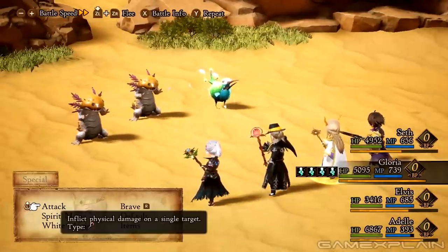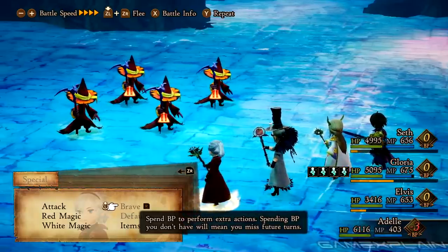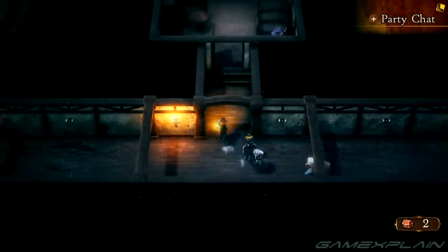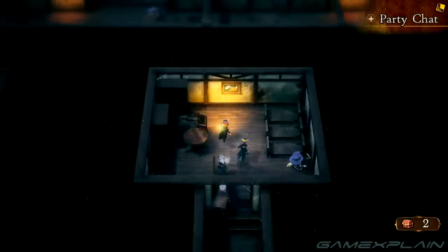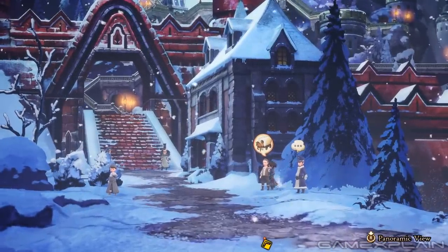Of course, I can always speed up battle with the battle speed option and smash the L and R bumpers to quickly toggle between brave and default options. But the real reason I can tolerate level grinding and enemy overpopulation are the two new awesome additions of wagon travel and exploration mode.